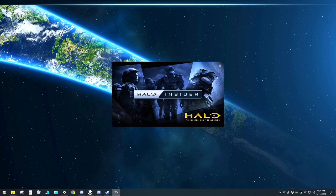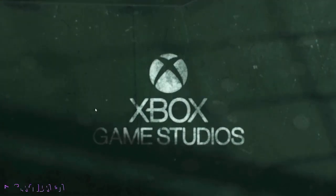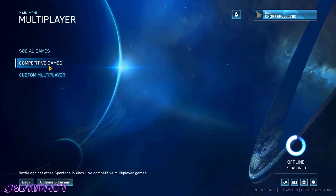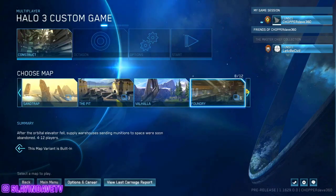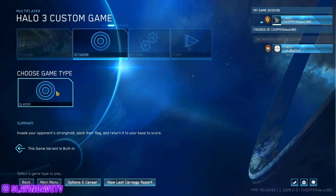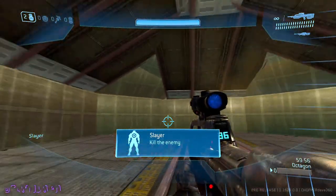As long as the game doesn't crash when I'm trying to make this video, that'd be really great. So now we're going to go to: place on Foundry, Octagon, Slayer, Octagon. Start this baby up. And there it is on the beta — Halo 3 PC, Octagon.